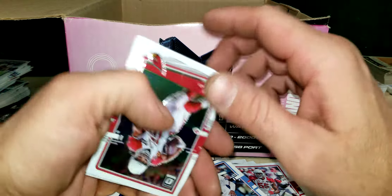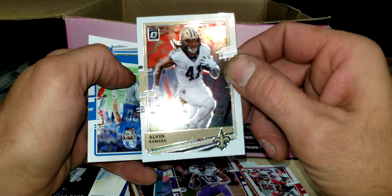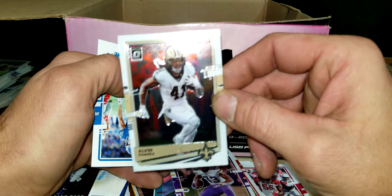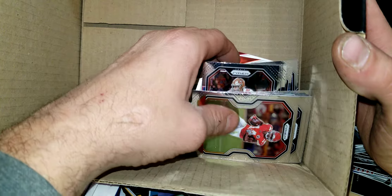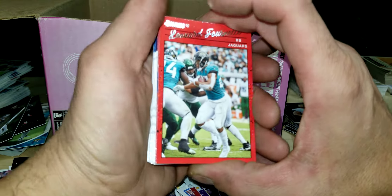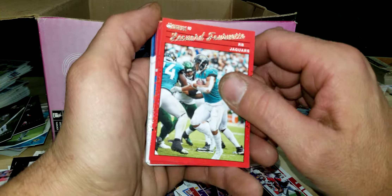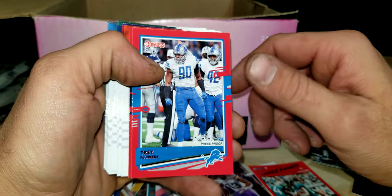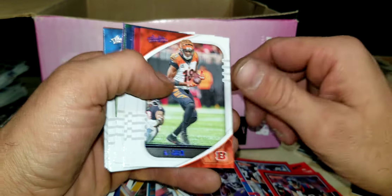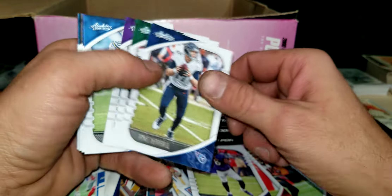This would be a dream for anybody that likes to go through cards for short prints. I'm sure with football like baseball cards they got codes on them to tell. Charles Woodson - that's pretty nice. Dalvin Cook, Barry Sanders, Nick Bosa, Ezekiel Elliott. Looks like another baseball card - Kyle Lewis. Let's put that to the side - Kyle Lewis is a beast, ran Rookie of the Year last year. Got Dalvin Cook and an optic of Alvin Kamara.